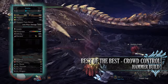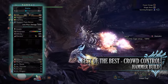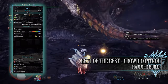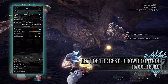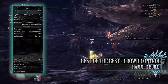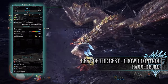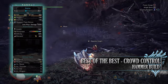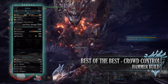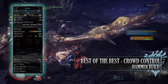You have 60% base affinity, which can well be over 100% when you take into account the buff from Agitator as well as Weakness Exploit — in all honesty it could be considered a little bit overkill, but nonetheless it guarantees that we're critting a monster for the majority of a hunt. You'll have a paralysis rating of 820. Please note that the paralysis rating and base affinity stats shown here are with the True Dragon Vein Awakening buff in effect. And you'll have a decent defense of 1081 that is strong against every element, especially fire, but unfortunately weak to dragon.